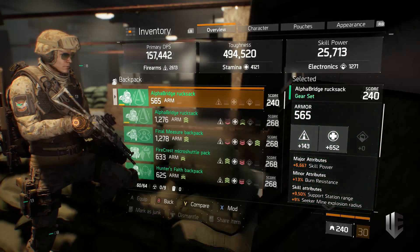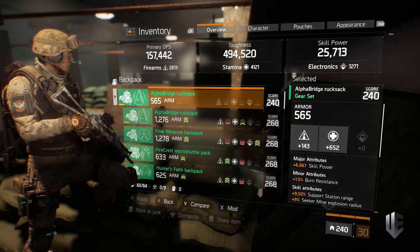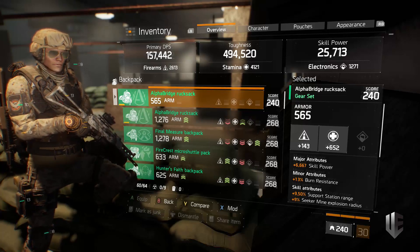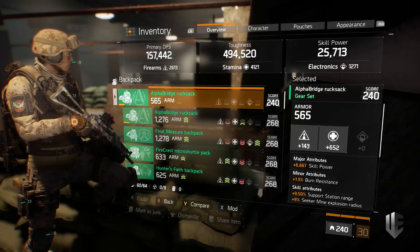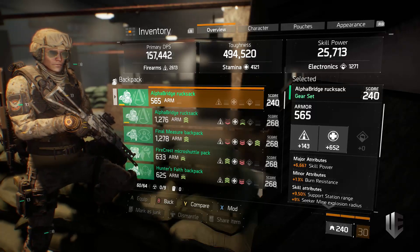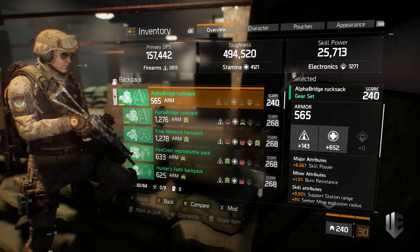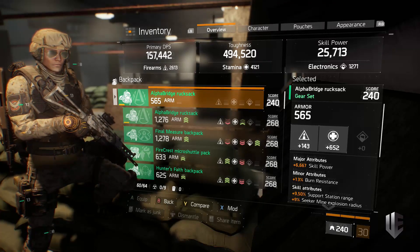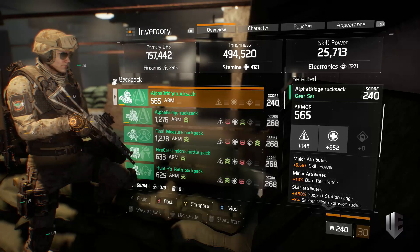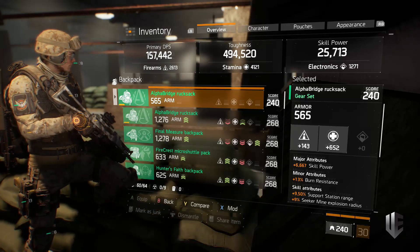Starting with the backpack — I have skill power on it, but you could easily switch this to critical hit damage if you're running in a team with a dedicated skill power build that has pulse or smart cover and teammates capable of healing you. If you're already getting a max-level pulse from a teammate, the critical hit damage is going to be more important than skill power in terms of raw damage output. If you want survivability, or if you're the one running pulse, you definitely want skill power.